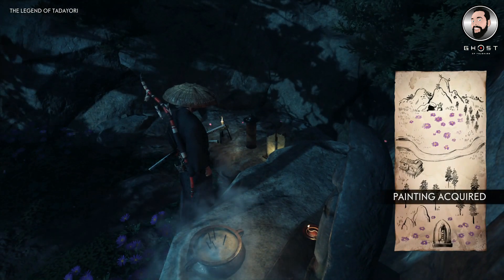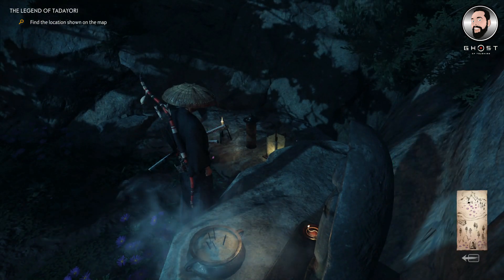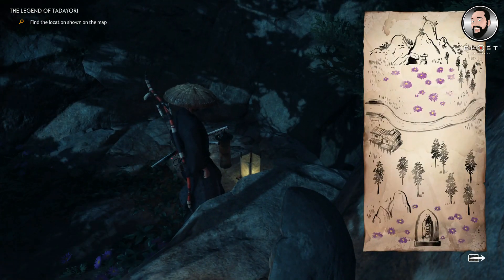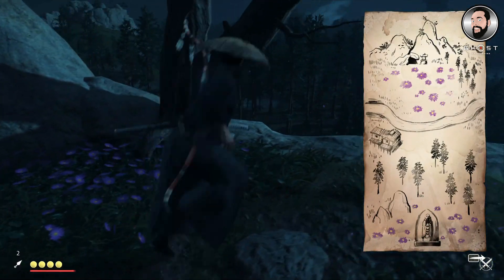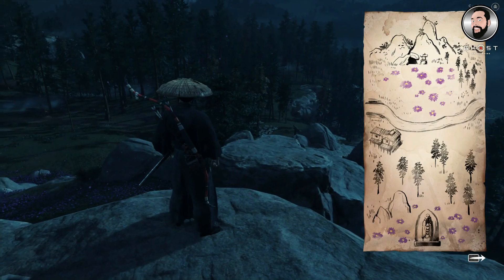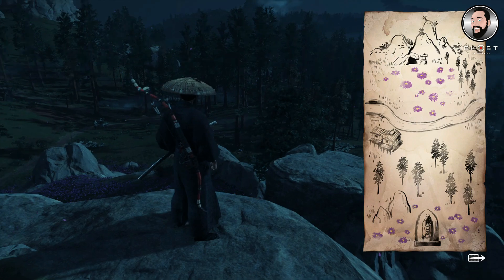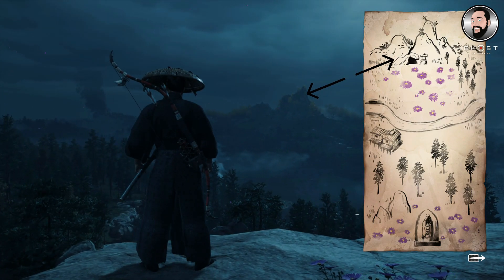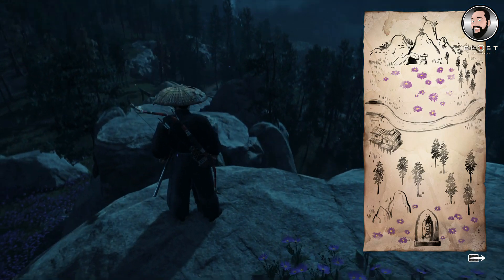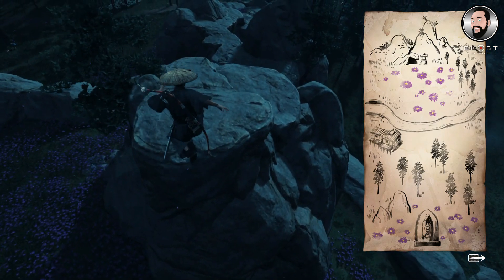Now we've got the map, we're able to get our bearings on where we need to go next. You can't use the guiding wind for this section of the quest, so we are looking at lining ourselves up with the horizon. It is pretty easy to spot this huge mountain in the distance - that's the mountain on the map that we need to go towards, so we literally just need to go in that direction. Pretty straightforward.